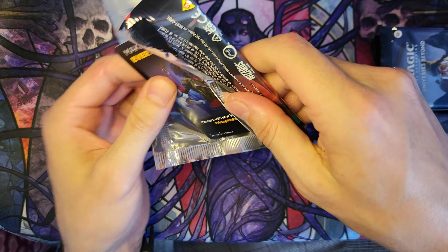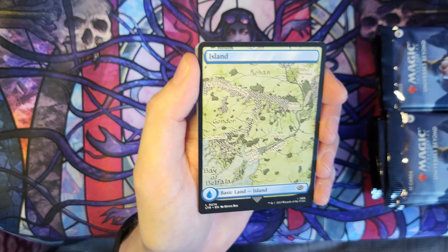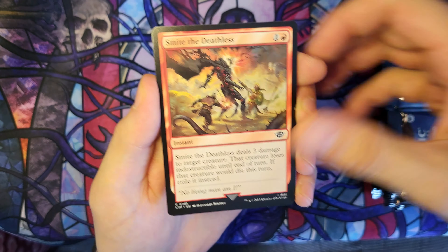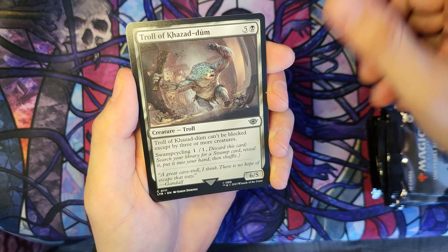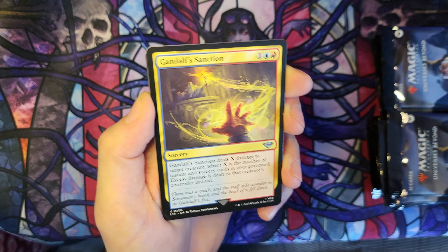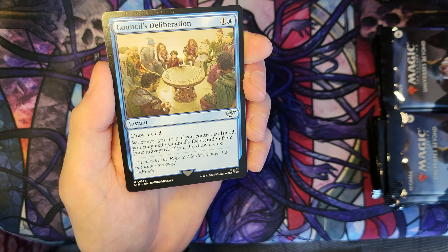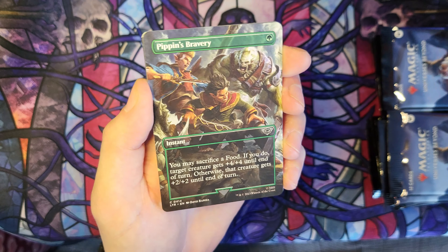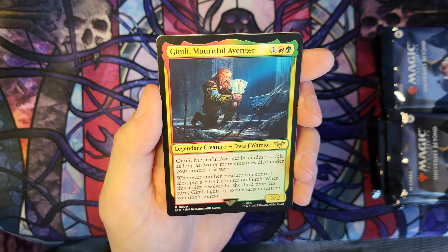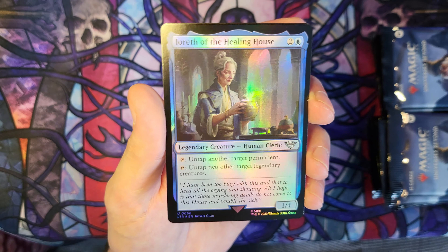Lord of the Rings has just been one of my favourite fantasy things for a long, long time, and I've played Magic for maybe 15 years now. For the two to come together is so much fun. Ranger's Firebrand. Gollum's Bite. Gandalf's Sanction. Council's Deliberation. And Pippin's Bravery Borderless. And Gimli Mournful Avenger — with a foil Loreth the Healing House.